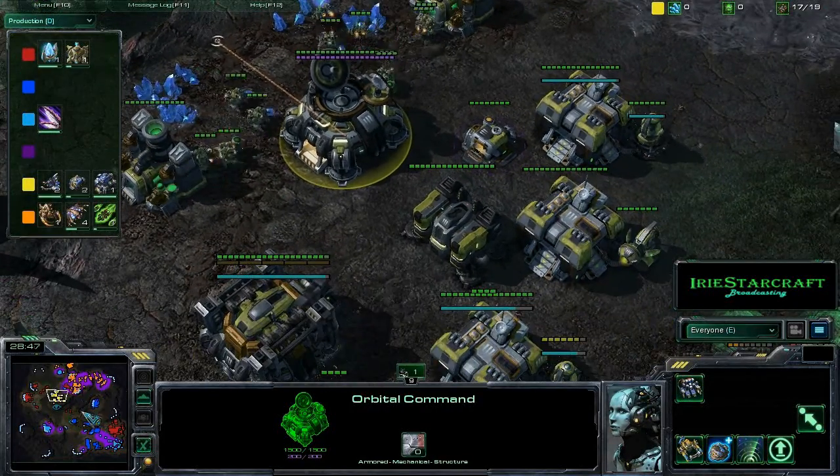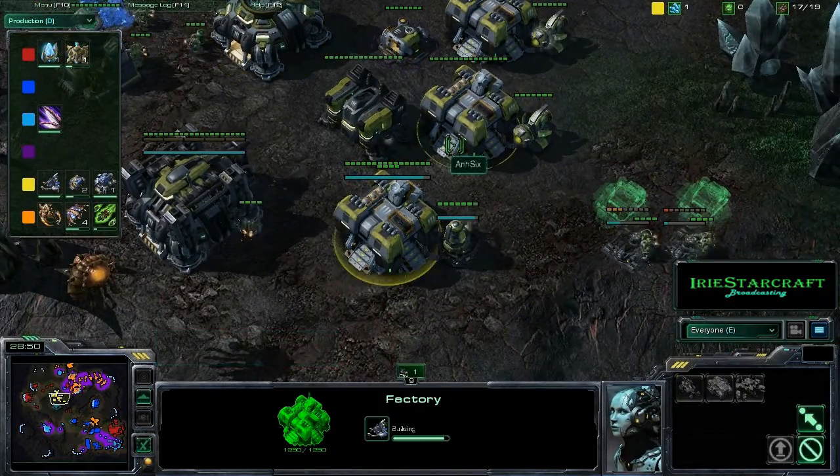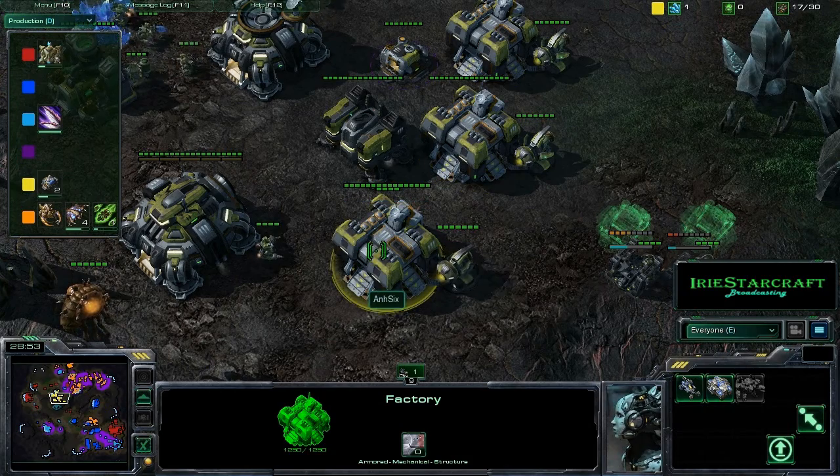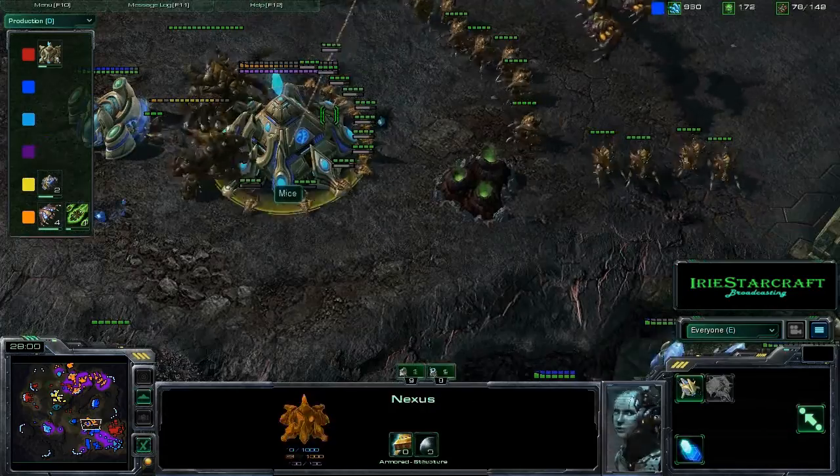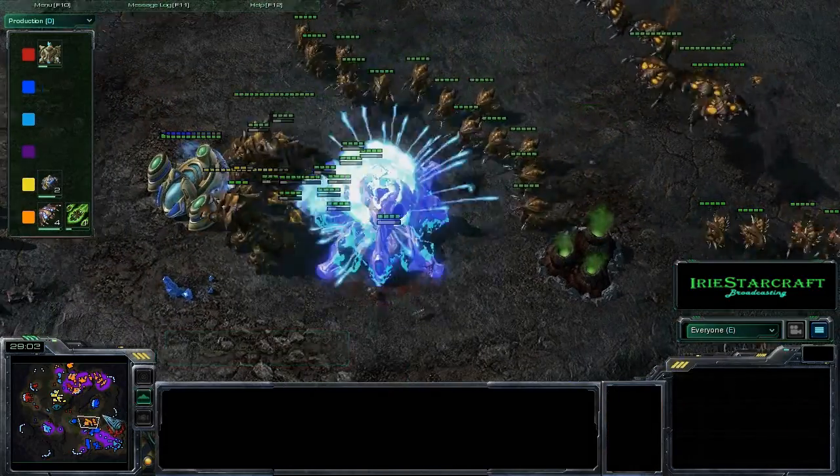Making great use of all these extra resources, he's throwing down a bunch of factories, so could we be seeing some siege tanks or what are we going to be seeing from Yellow? Orange, meanwhile, is killing all of the expansions here.